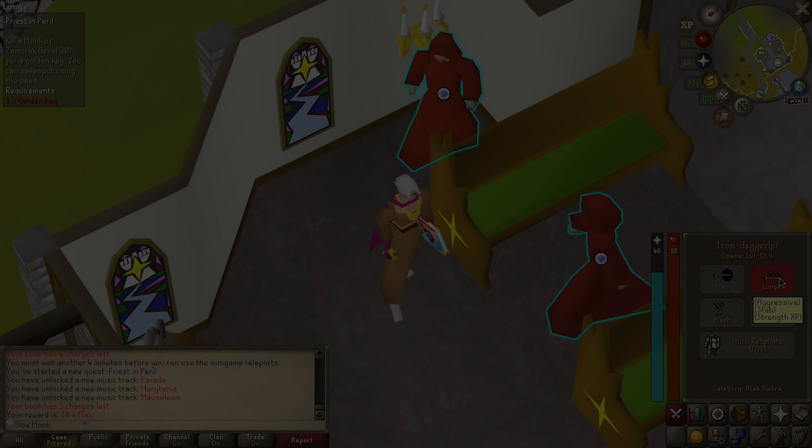Everything was looking good, and then he arrived. 28 ace steal. My nemesis. We managed to land a hit on the Monk, but competition is fierce in these parts. We tried to impart some of our wisdom, though it fell on robot ears. Foiled again. In an effort to not get tilted, we changed focus to another quest for now.